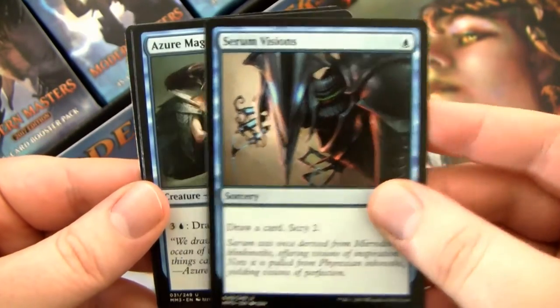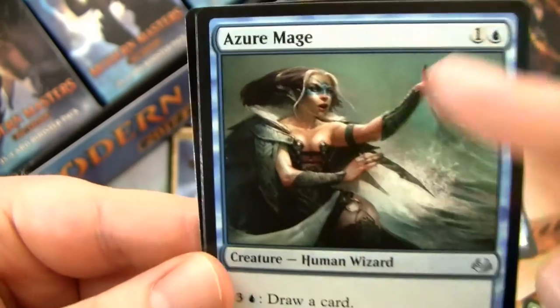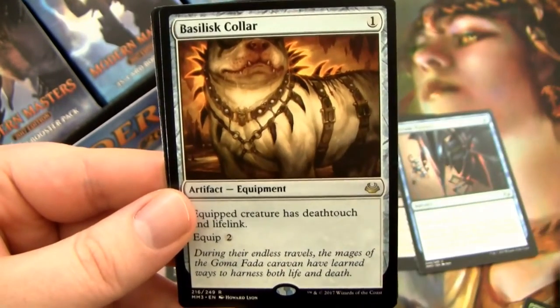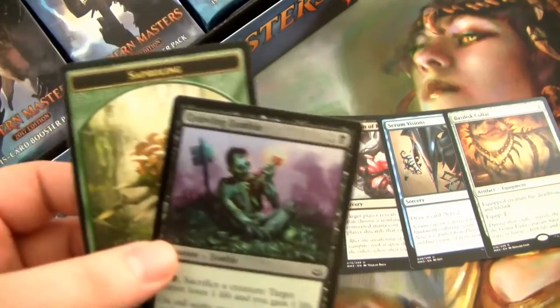Serum Visions — I don't think it's worth anything these days, but I'm going to put it here because it's a sweet card. Azure Mage — I always thought her hair was really weird, she's got this weird pointy-backed bun thing. And a Basilisk Collar — that's a pretty good rare. We have a Foil Gnawing Zombie and a Sepaline. It used to be worth like ten bucks or more, but probably only worth a couple bucks now.